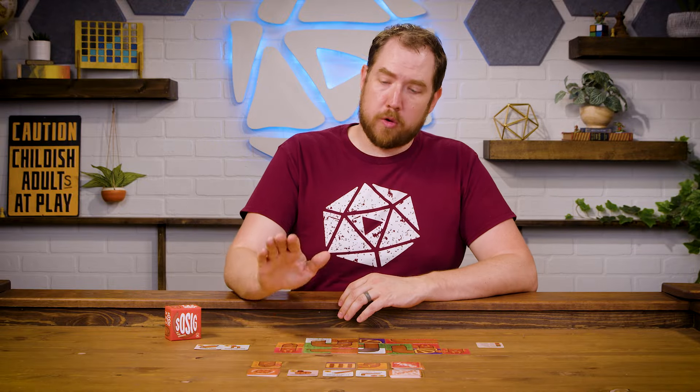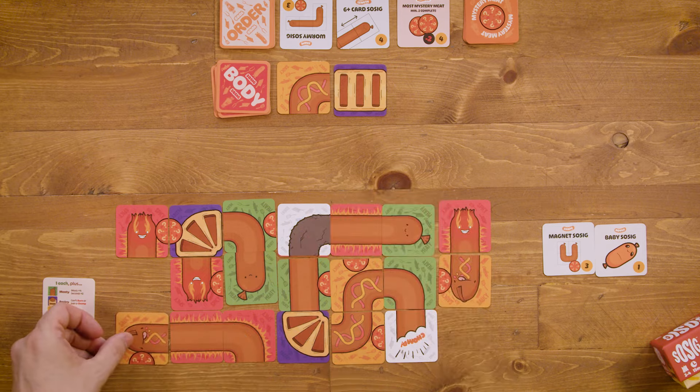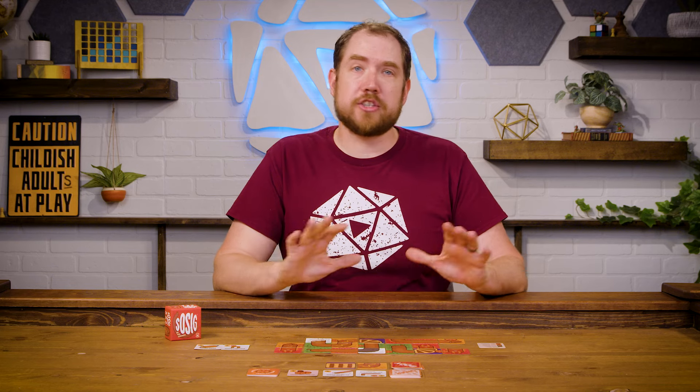The end of the game is triggered when there's only one card left in either the head or the body pile, at which point the next player must take and play that card. Then at the end of their turn, the game is over and it's on to scoring.